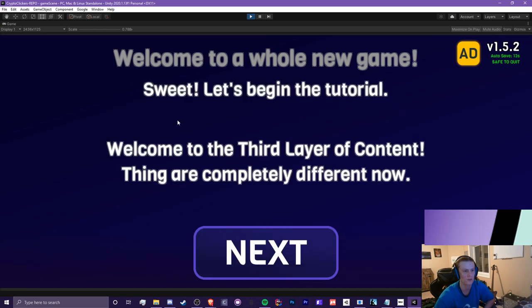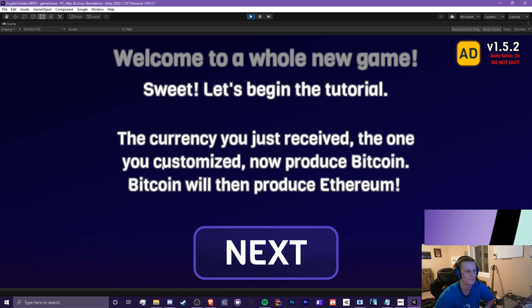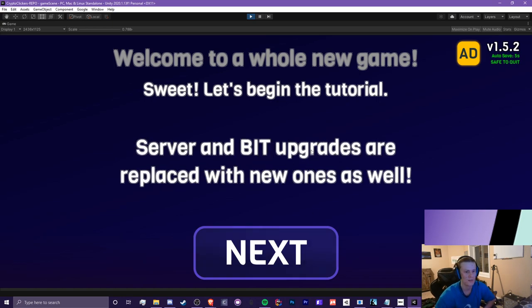Welcome to the third layer of content — things are completely different now. You've worked so hard to get to this point and now the game is heavily idle based. The currency you just customized will now produce Bitcoin, and Bitcoin will produce Ethereum. Most of the Ethereum and Bitcoin content will be replaced with third prestige related stuff, and server and bat upgrades are replaced with new ones as well.